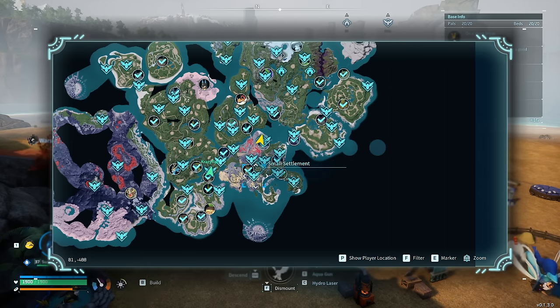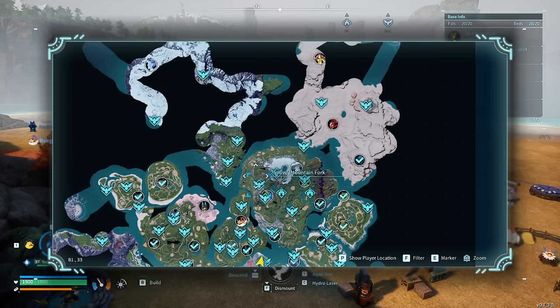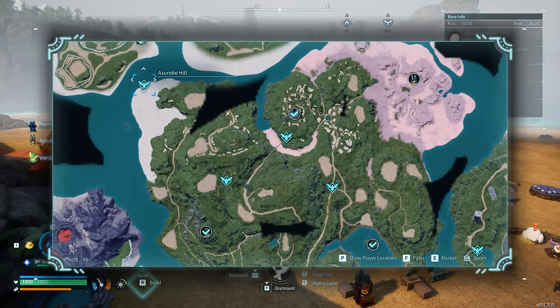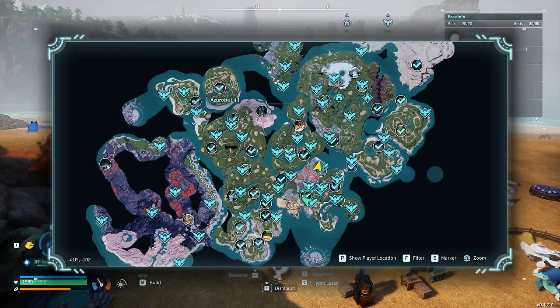For bones, we can buy them from the wandering merchant located within the nearby small settlement — they are only 100 gold coins each, so stocking up should not be much of an issue. PAL fluids, on the other hand, are much more limited. As far as I know, the only way to get PAL fluid is by either defeating or capturing water-type PALs. My personal favorite location to farm PAL fluid is along the coastline that runs south of the Azerobi Hill fast travel point.